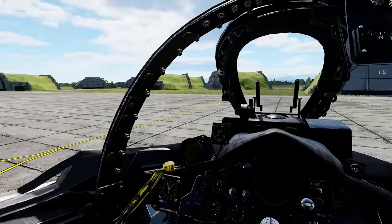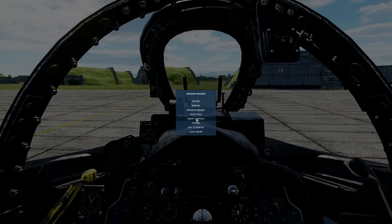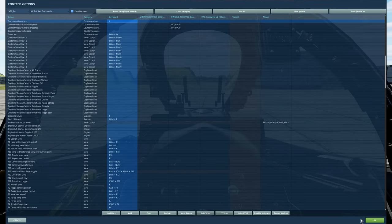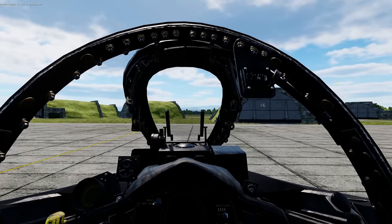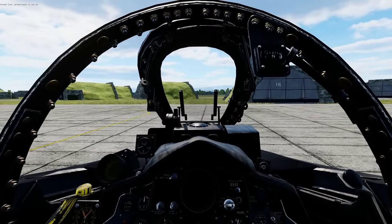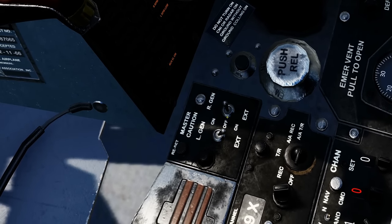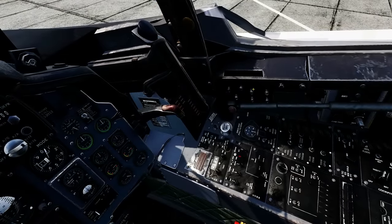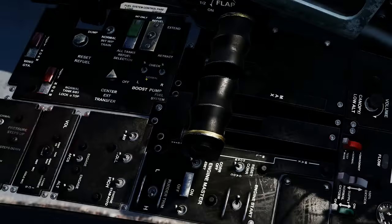Now we're at a quiet USAF base — let's do the cold start. First, click the communications menu, select ground crew, then ground electric power on and wait for a response. On the right console: set left generator and right generator to external. Turn interior lights on with the L key. Then on the right console: fuel pumps, boost pumps left and right down, engine master right on, left on. Make sure the engine start switch is in the central position.